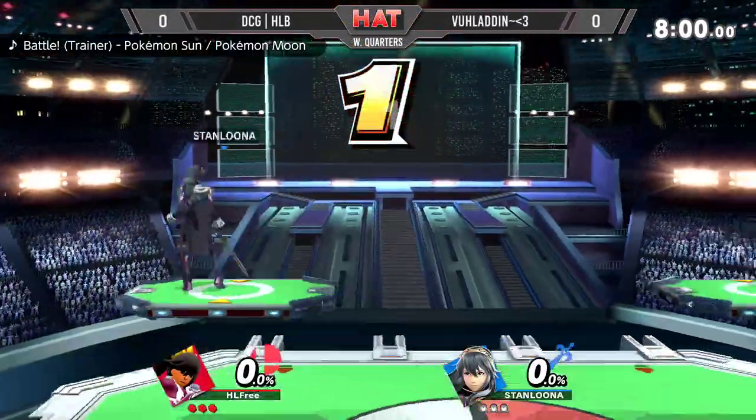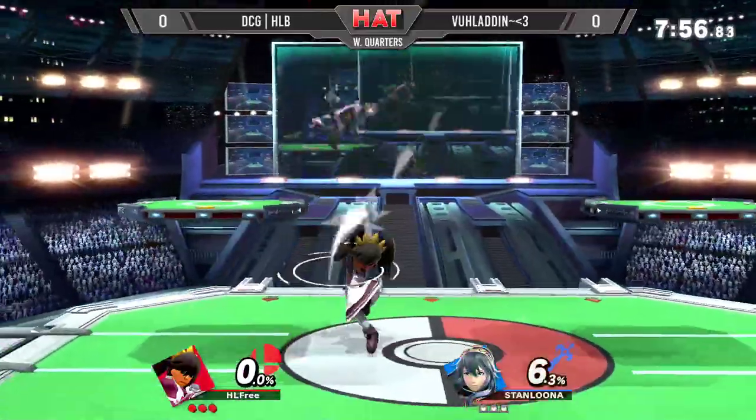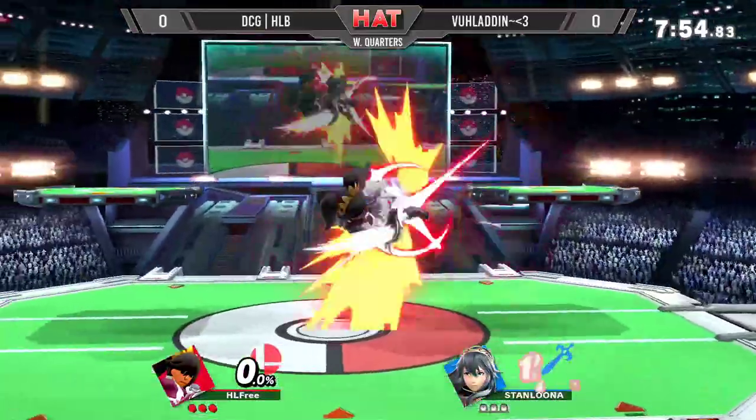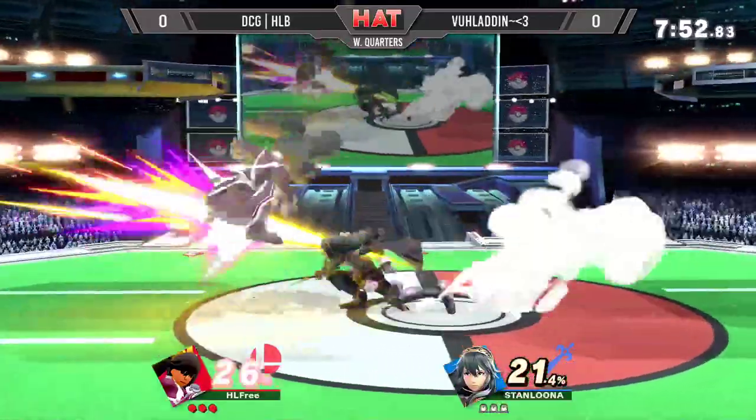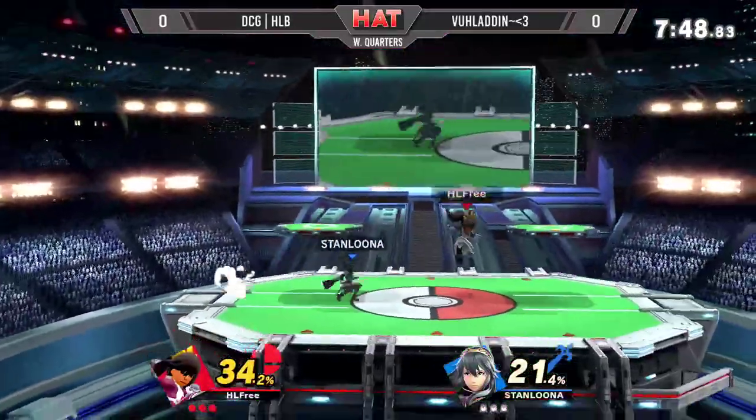Alright, getting into the center, we've got HLB versus Valadin. Two incredible, extraordinary, wonderfully talented players. HLB using his patented Bag — that's what he calls this Mii, he calls it 'Bag.' That's his name for this Mii.